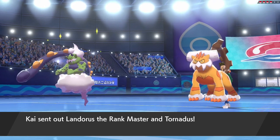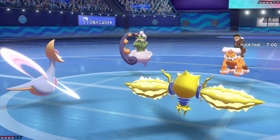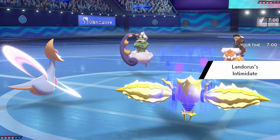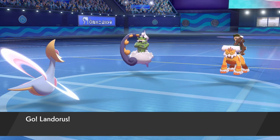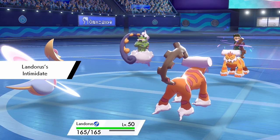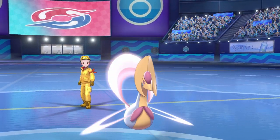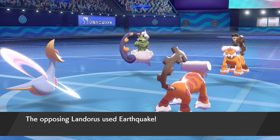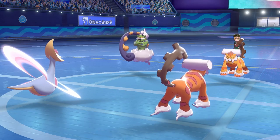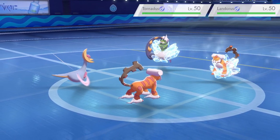We get into the match and find my opponent leads with Tornadus and Landorus; we lead with Cresselia and Regieleki. Not wanting to get nailed with a Protect on Tornadus and then an Earthquake from Landorus, I decide to hard switch Regieleki to my own Landorus and go for an Icy Wind to prevent wasting a turn if taunted. We do see Tornadus go for a Taunt into Cresselia, but because we're going for Icy Wind, that's fine.